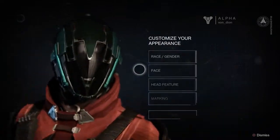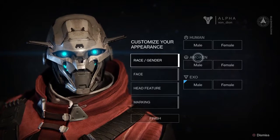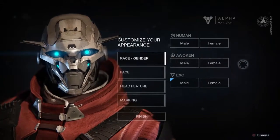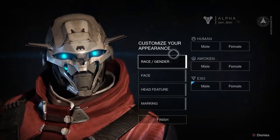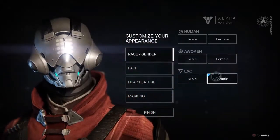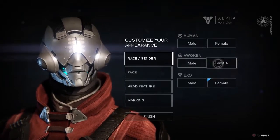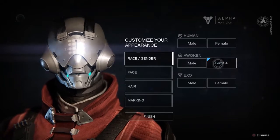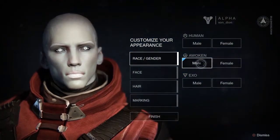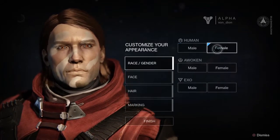I'm going to select a Warlock here, and then we're going to look at the races. So there are three races: Human, Awoken, Exo. I don't believe there's any stat difference between them. You're looking at the Exo right now — they are cyborgs. So there's a male Exo and there's a female. The look here is randomly generated each time you create a character, so they have different options they pre-select, but of course you can change those as you'd like. The Awoken are kind of like those characters from Prometheus — the big white guys. And then the humans are, well, they're humans.